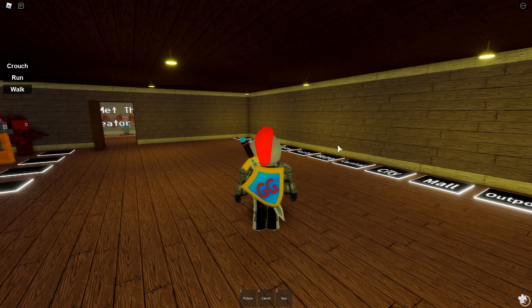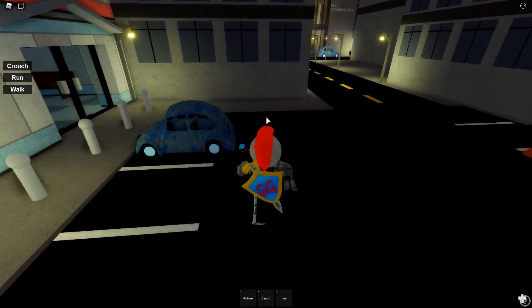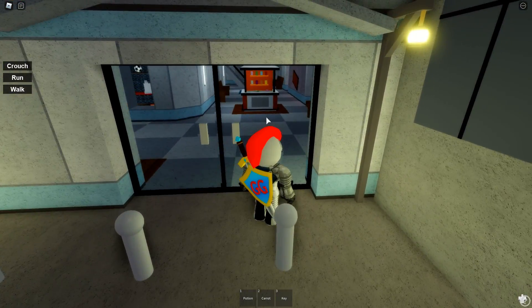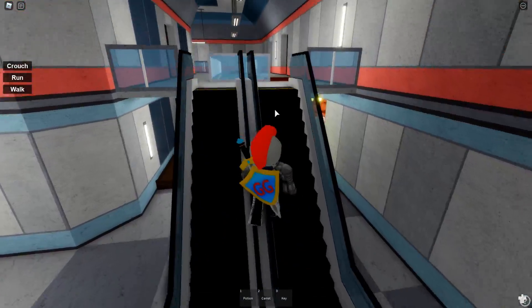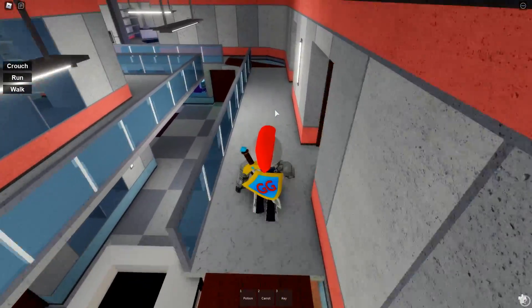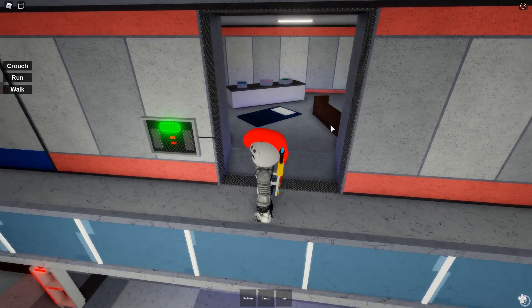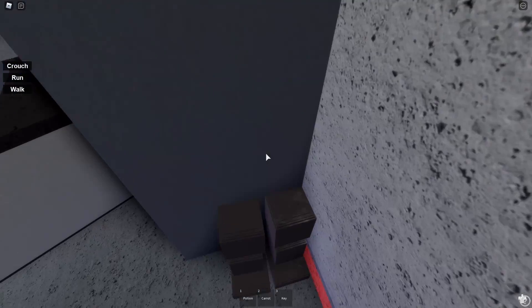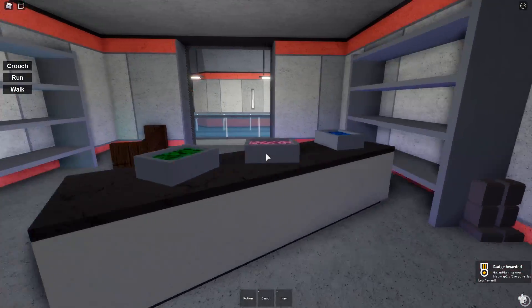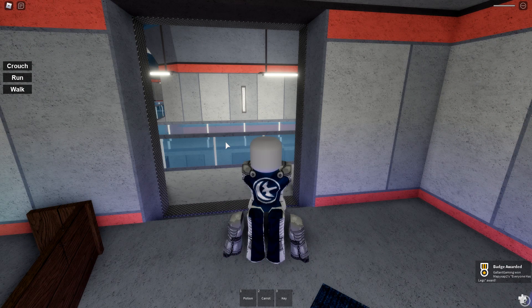The first badge is Everyone Has Legs. This one is in the mall and I'm gonna hit the run button so we can go a little bit faster. We're gonna run in, go straight to the back up this escalator, and we're gonna go across both of the boards. Then go to the first room on your right, hit the back wall, turn left, and you'll see the legs right behind the shelf.